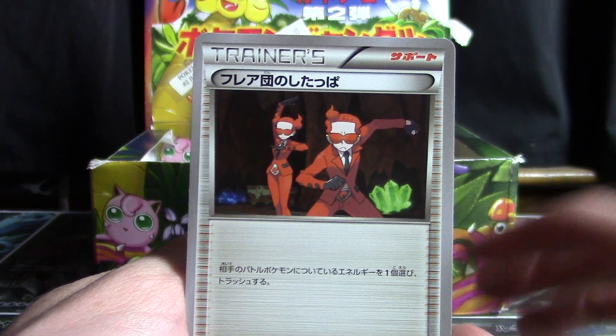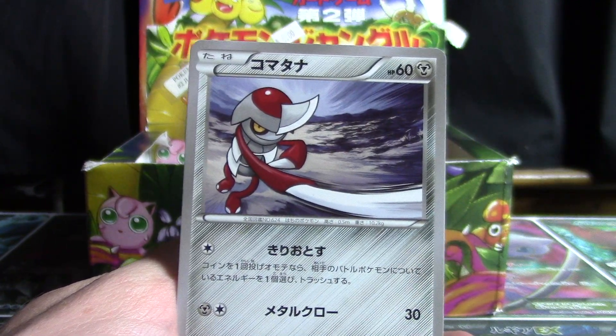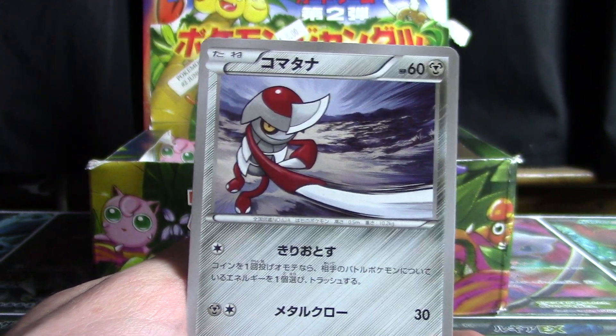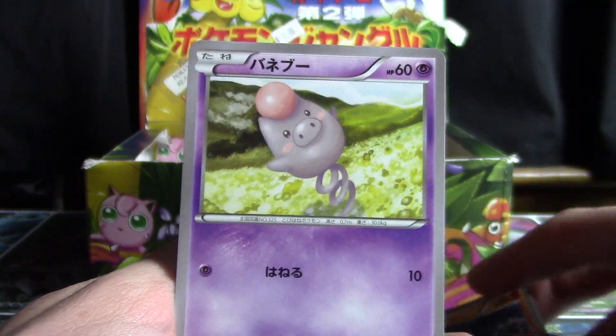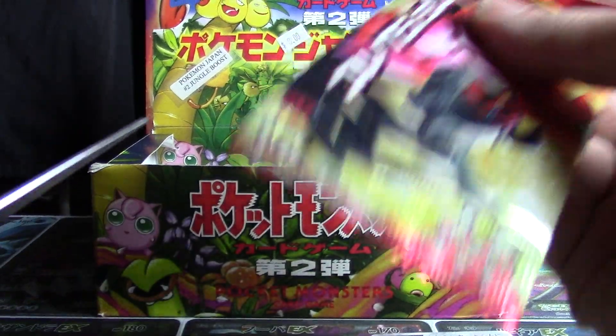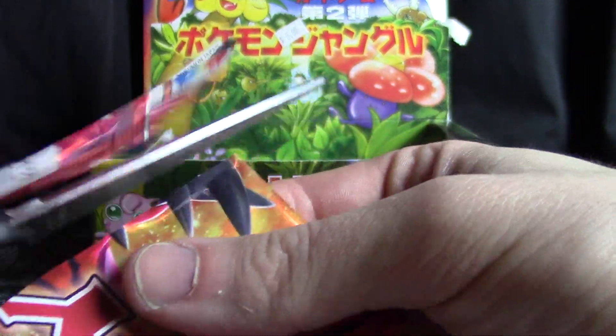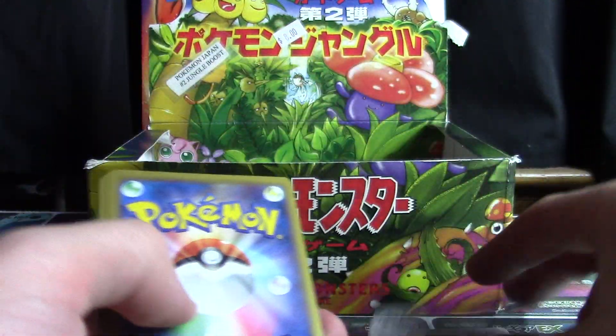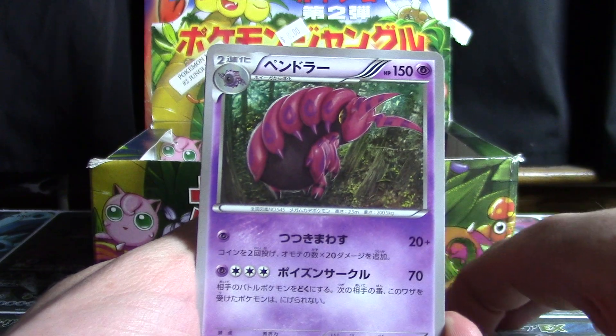And we've got Team Flare Grunt. Another Pawniard — so that's interesting. Two Pawniards in this video, but different typings from different sets. Lunatone, a Spoink, and a Krookodile. I kind of like it when it goes back in time and we end up back with the X and Y Collection packs — it's a cool little time warp.